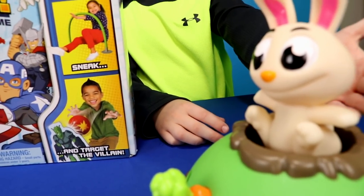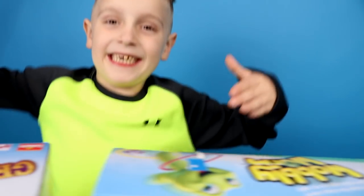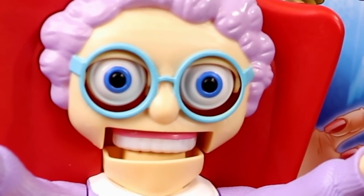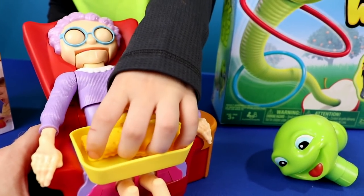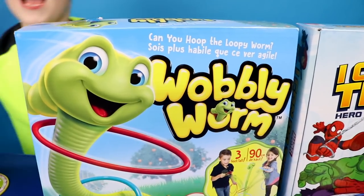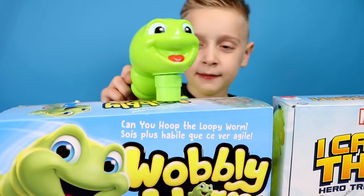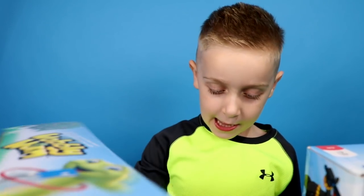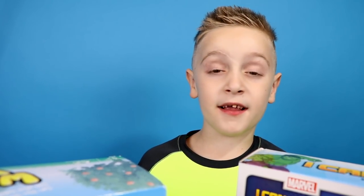Next station is Greedy Granny — put her to sleep, you have to sneak her snack. Don't wake her up or she gets mad and her teeth fly out. The last station is Wobbly Worm — he moves around real crazy and you have to hoop the loopy worm to finish the race. You have to pass through the portal, and the person with the best time wins the game challenge.